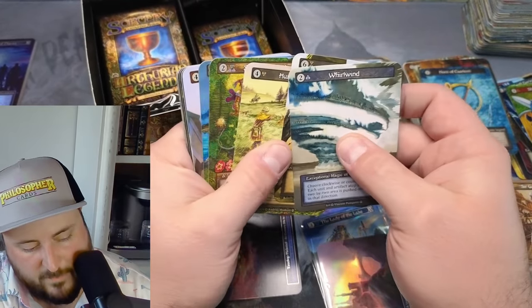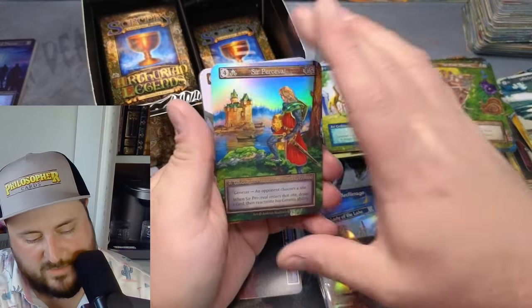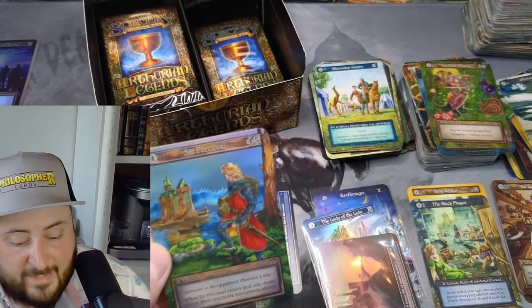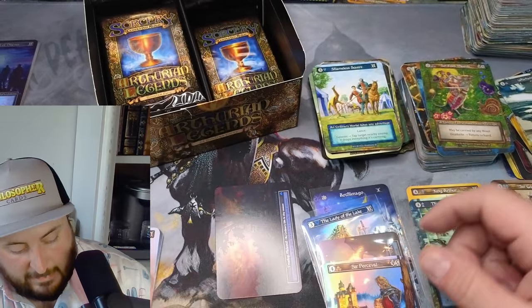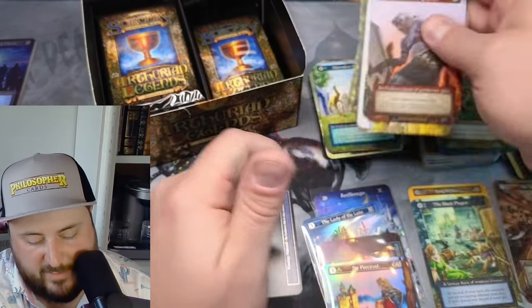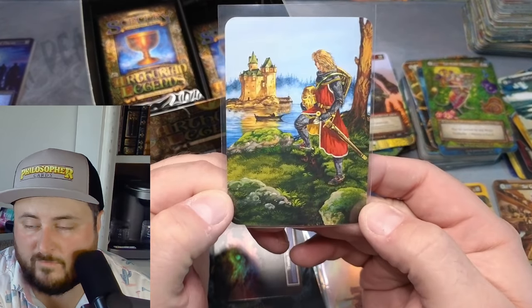Another foil — is this another Lady of the Lake? No — it can't be. Sir Percival! Okay, it's kind of like an elite foil, but still. We'll count it. It's big enough — it's a box art. I'm going to look at the back; I haven't actually seen the back of this thing yet. Beautiful guys!